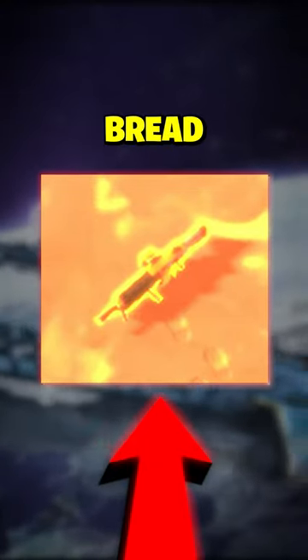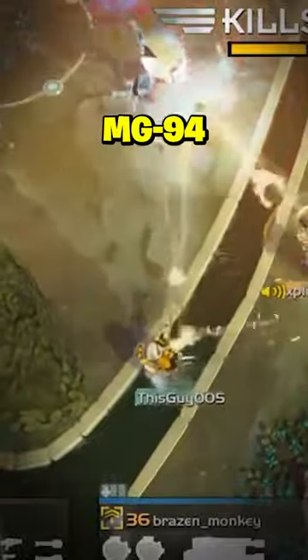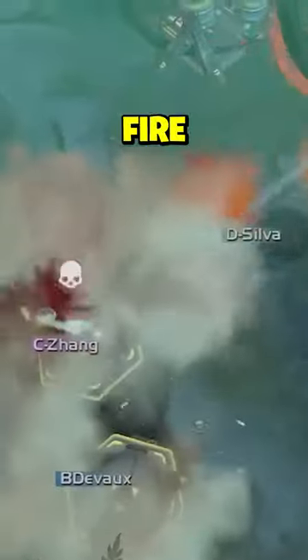This particular weapon was truly the bread and butter for Helldivers during the First Galactic War. The MG94 machine gun is a weapon that was available to all Helldivers regardless of their rank. The MG94 is excellent for taking out scouts and lighter units thanks to its high rate of fire and substantial range. However, it is completely ineffective against armored enemies and vehicles.